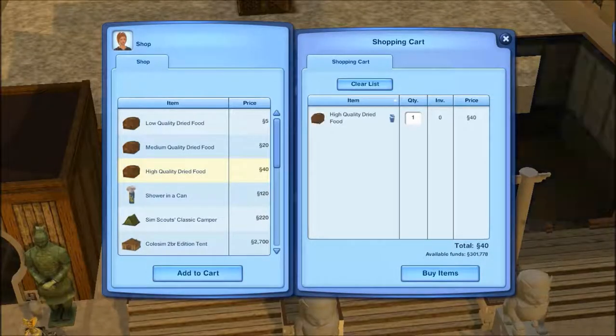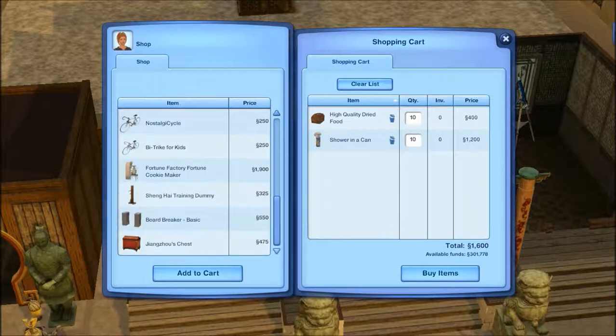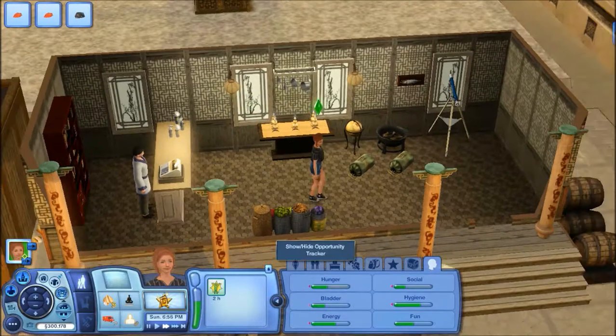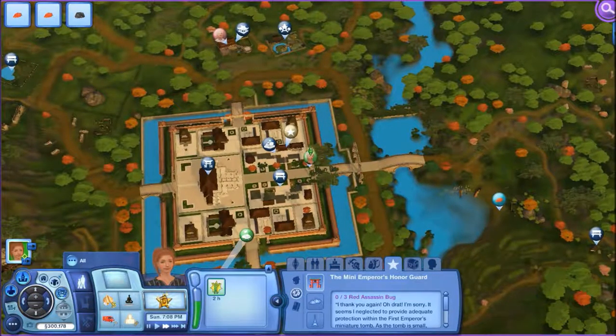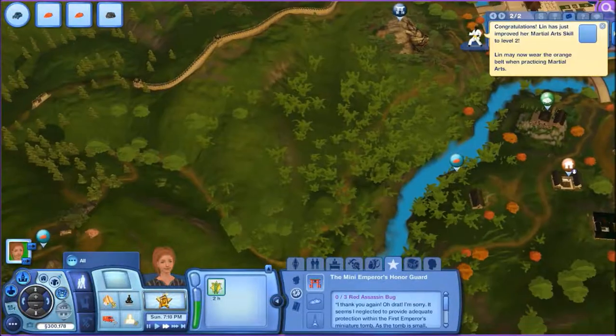I'm going to pick up some high quality dry food because I think we're running low. We'll just do ten. And then I'll also get ten showers and cans because we need those too. That should be all right, I think that's everything. She was wanting to buy a board breaker thing, but I'm not going to have her do that. Obviously she's into martial arts because of that quest, but it doesn't seem that exciting to me to have them at the house.